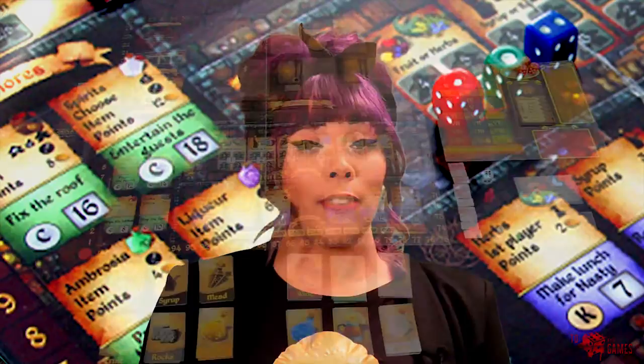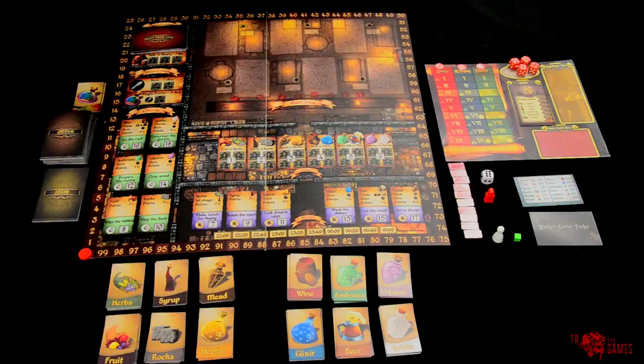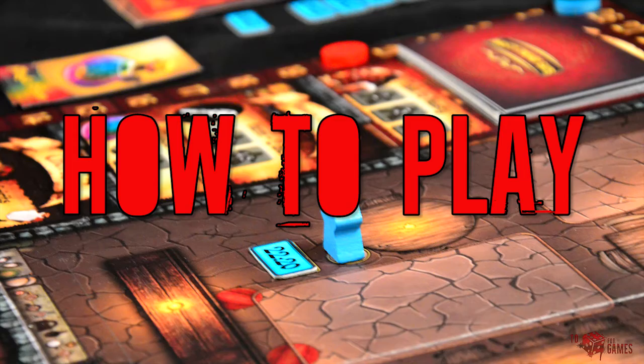The maximum value a player can reach on a nasty track is nine. Main Board: the kitchen and chore actions give a player multiple bonuses. These action spaces give victory points, an ingredient, and other special actions. The chore actions have a C, which allows a player to move down their chore track. Kitchen actions, which have a K, allow a player to move down their kitchen track.